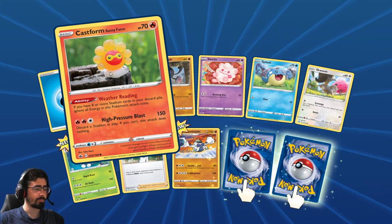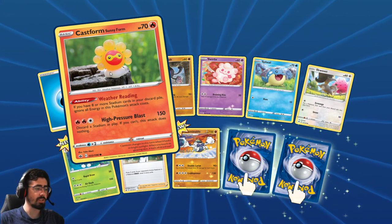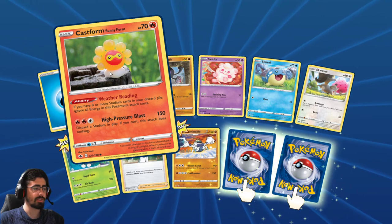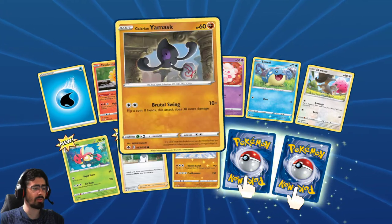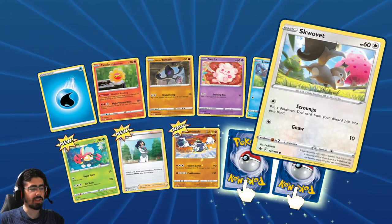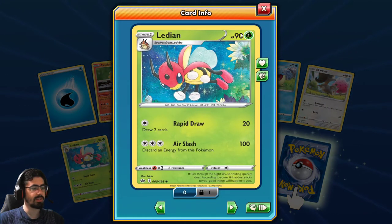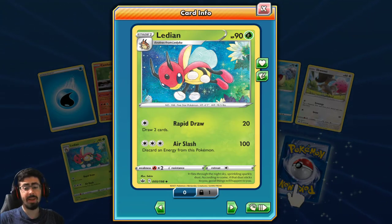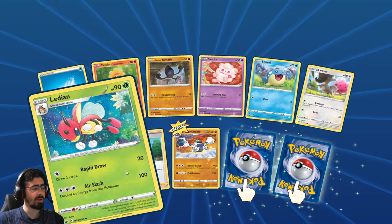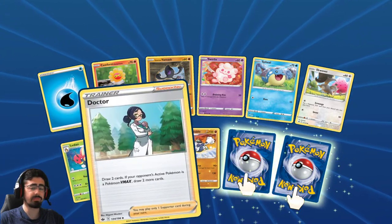Another Castform - if you have 8 or more Stadium cards in your discard pile, ignore all Energy in this Pokemon's attack costs. You just have so many Stadiums - it's going to be so difficult to get that off. I'm curious to try it. And Lycanroc - Rapid Draw is not bad, but for a Stage 1, if it was a basic Pokemon you could justify it. But to run Rockruff and then Lycanroc just for Rapid Draw is just too much - there are just better options.